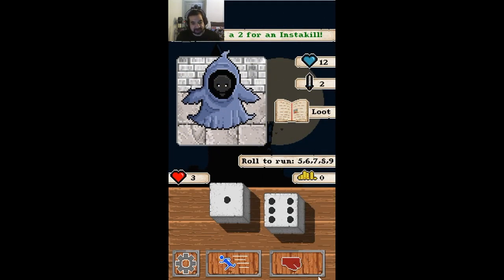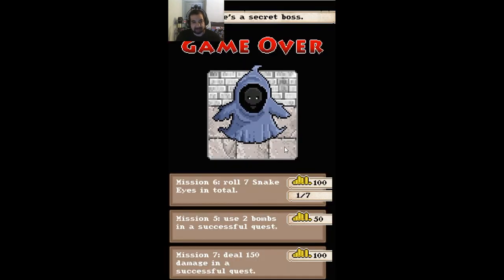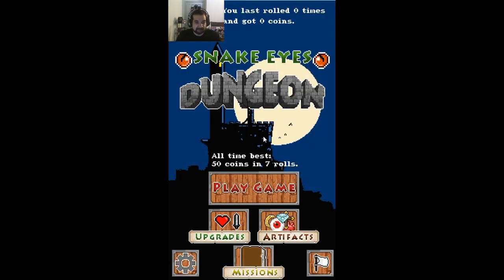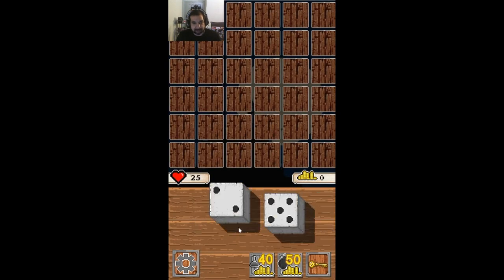So we gotta instant kill this guy. We can take two hits. So it says there is a secret boss — I don't know what that means. I got 330 coins, I can upgrade stuff. Thousands upgrades your attack, which is a lot. You know what, you can just start out with the key — grab the key.